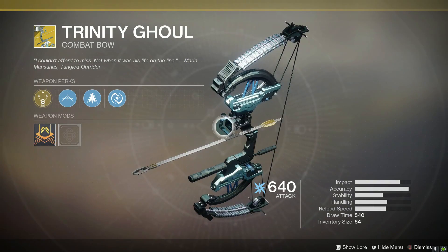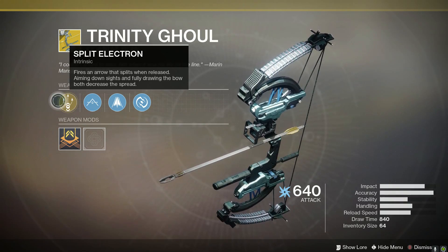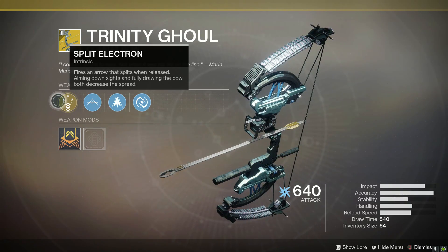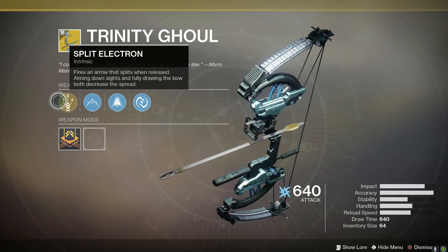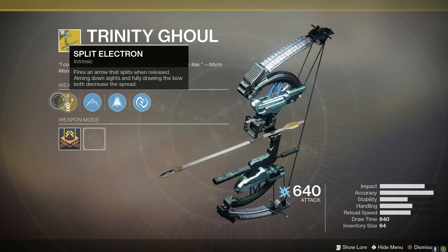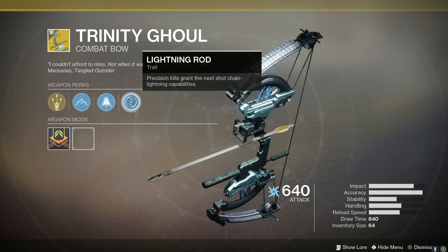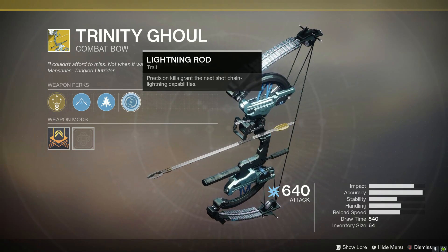Let's take a look at the Trinity Ghoul. Its intrinsic perk is Split Electron — fires an arrow that splits when released. Aiming down sights and fully drawing the bow both decrease the spread. Its second intrinsic perk, Lightning Rod, means precision kills grant the next shot chain lightning capabilities.